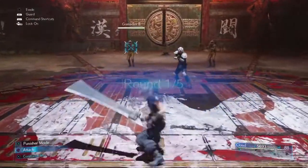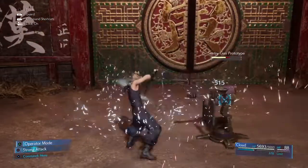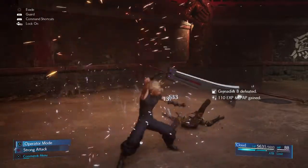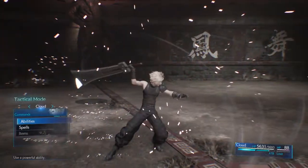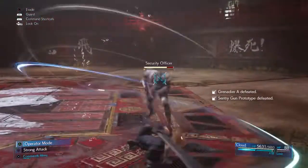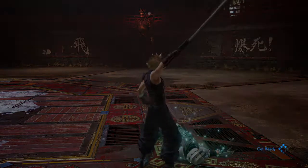As you can see here, I have Cloud. That is my main character. Cloud has one of two different attacks: operator mode and punisher mode. Punisher mode is his main — actually, tactical is his main stance, and he just does normal attacks.